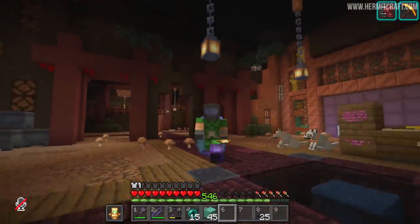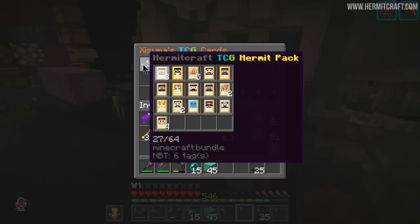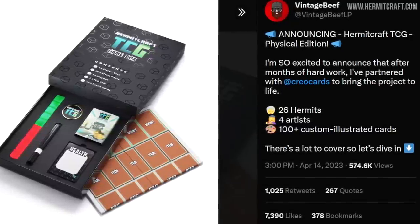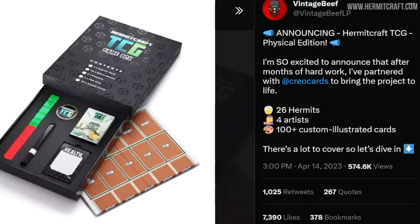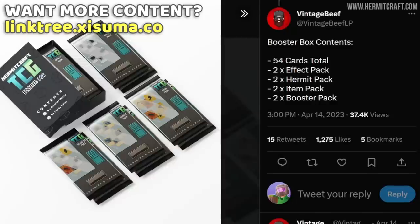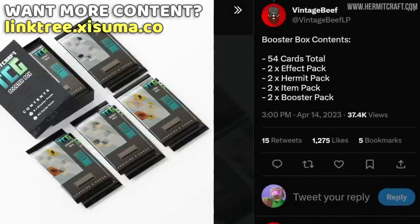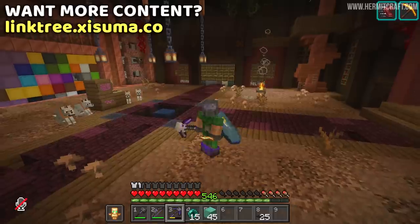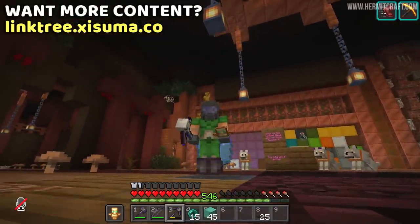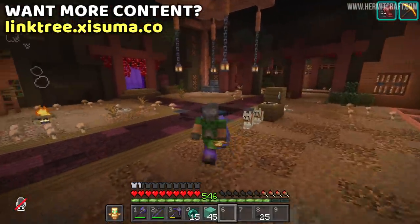Just one more thing: the TCG game that Vintage Beef built on the server — a trading card game full of us hermits — is now a real-world thing. You can actually pre-order a HermitCraft TCG game box with booster packs. The cards and game are being brought into the real world. Beef has a big Twitter thread about this which I'll link in the description. The pre-order window will end soon, so check that out for all the information. Leave a like, thanks for the support, and I'll see you soon in another episode of HermitCraft!